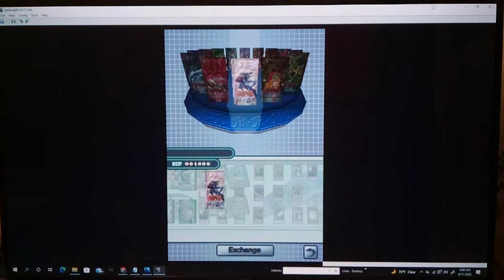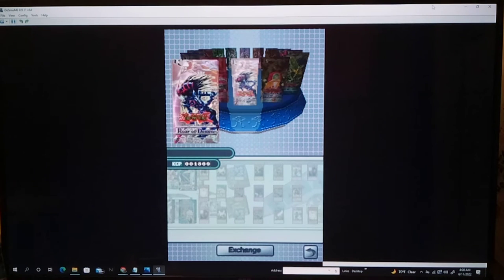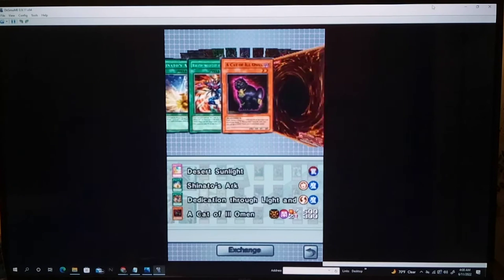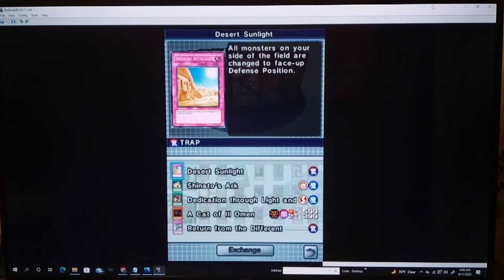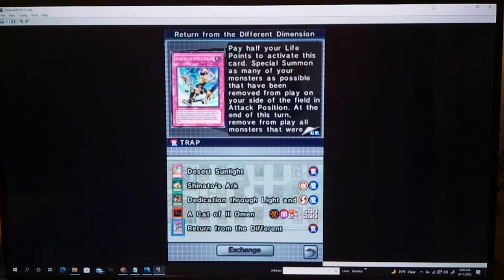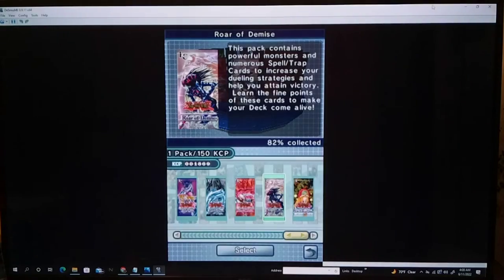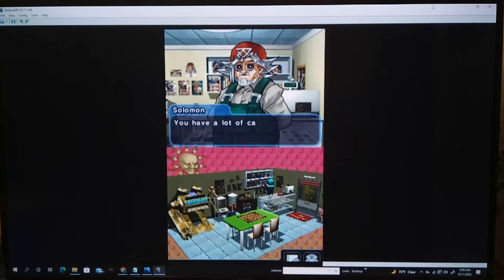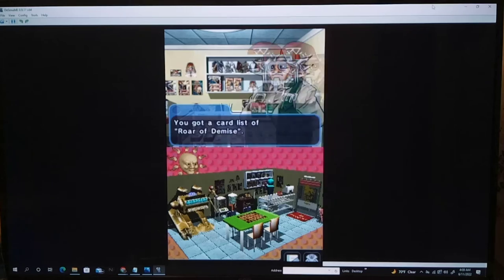We'll open one more pack of Roar of Demise. We are down to 1869 type core points after all that grinding. We got another Return from the Different Dimension now. Believe it or not, this card is unlimited in this game, and that is broken AF. Yeah, we got another one of those — definitely what I was looking for. Hey, you have a lot of cash. Let me give you this as a present — I know you can collect them all. Gotta catch them all. Copyright infringement.